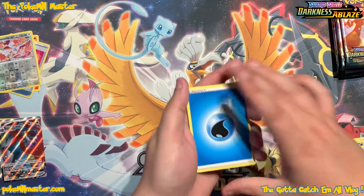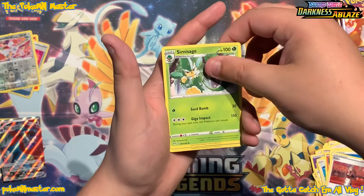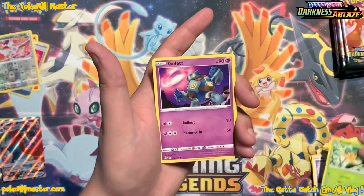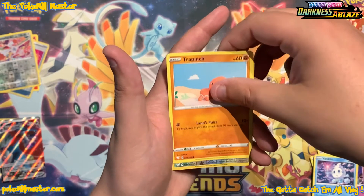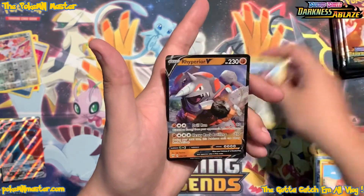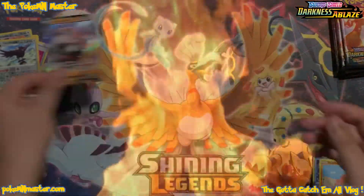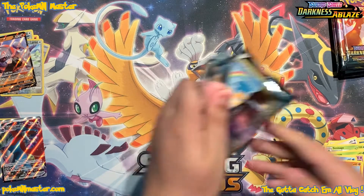Water-type energy — that's generally been a letdown. We do not want to be putting out the fire. That's generally what those water energies have been doing for us, just dousing our luck. Got a Trapinch, a reverse Corviknight, and then behind that we have a Rhyperior V — another card I believe we don't have. Continuing to pull excellent cards so far out of the Charizard Gigantamax artwork. Let's keep it rolling.